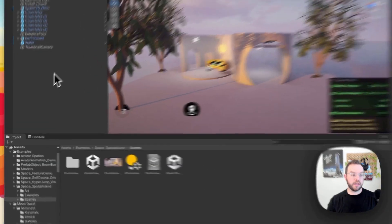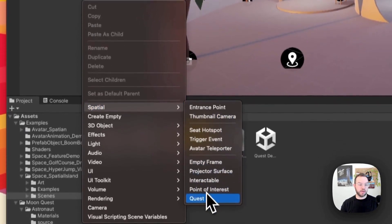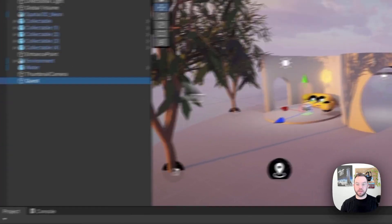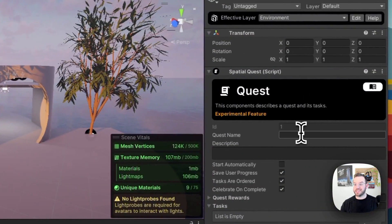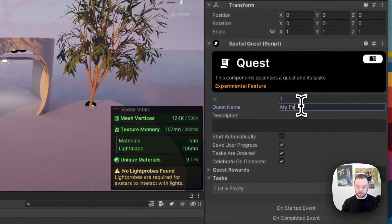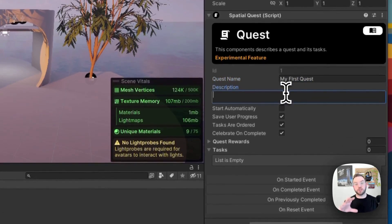To get started, go to the scene hierarchy, right-click, go to Spatial, and add a quest. This adds a quest object to your scene. We can give our quest a name — we're going to call this 'My First Quest' — and then give it a description. The name and description show up in the bottom-left corner on web and in a bottom menu on mobile, so we'll set the description to 'My First Quest on Spatial.'